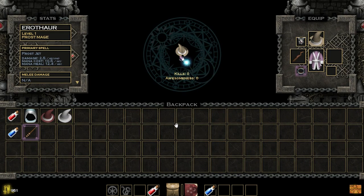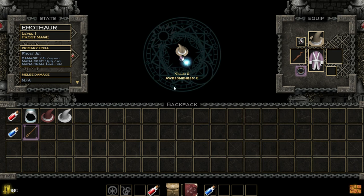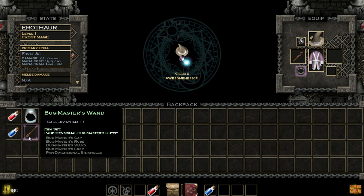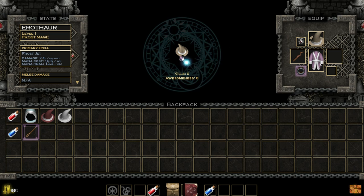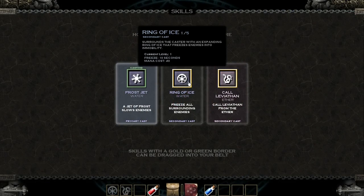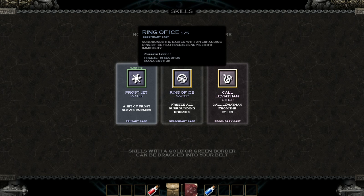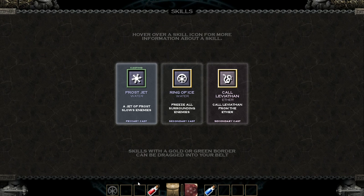This is the amulet slot. This particular amulet gives me mana. If you do download this on iOS, the older version, you'll notice it looks considerably different - this UI is a lot nicer actually. I think we're good to go. I might want that but I'm already gonna start with Call of Leviathan from the other character. Going into our abilities, we should be able to rearrange this. I actually want Ring of Frost on that button. You can drag them around and hotkey them.